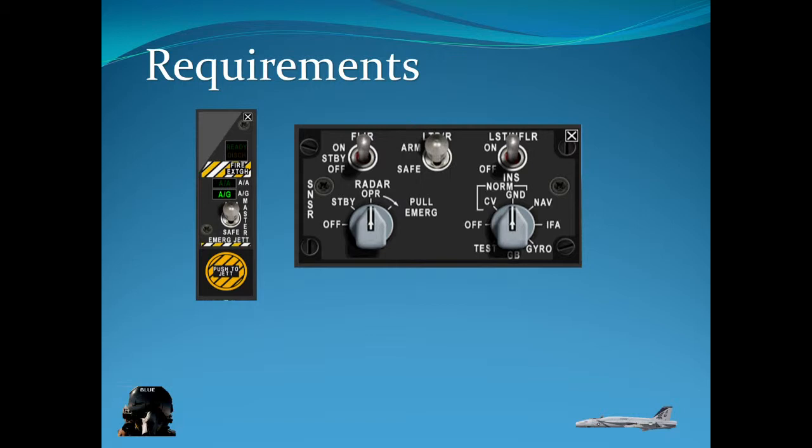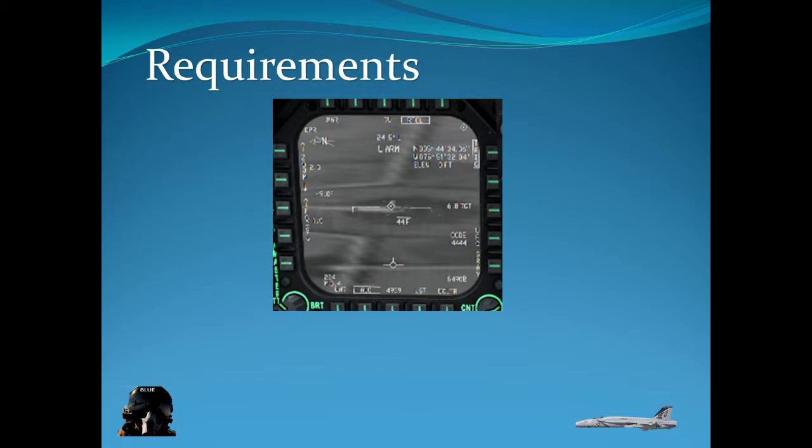Here are some of the switchology requirements. The FLIR should be on, the LTDR on, the LST FLIR should be on, and ground should be on. You do not have to select a weapon for it to work — I've tested that. I'm not sure if master arm is required; maybe we'll check that in the plane.